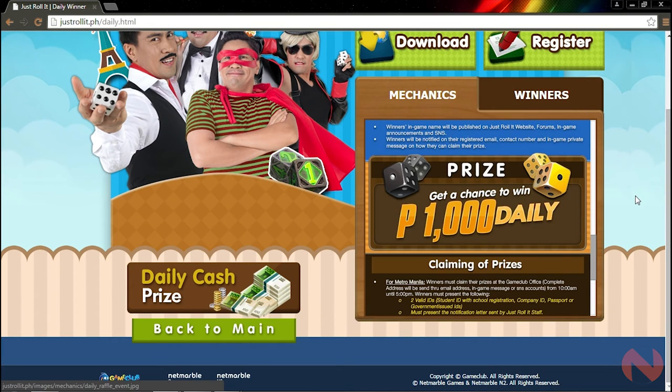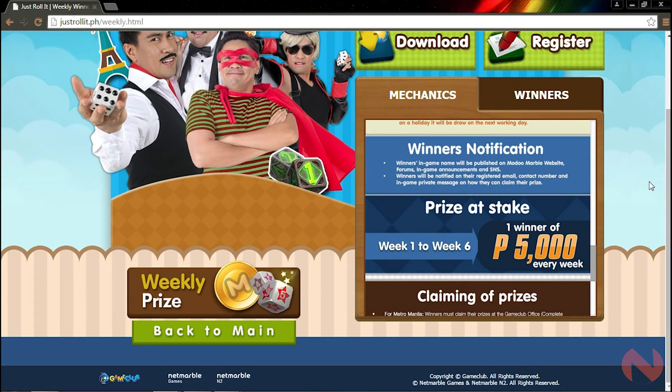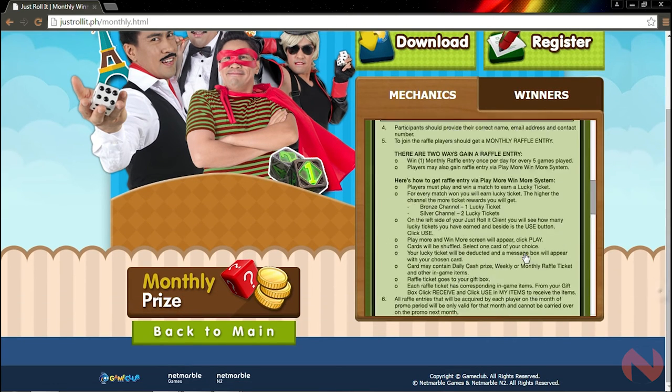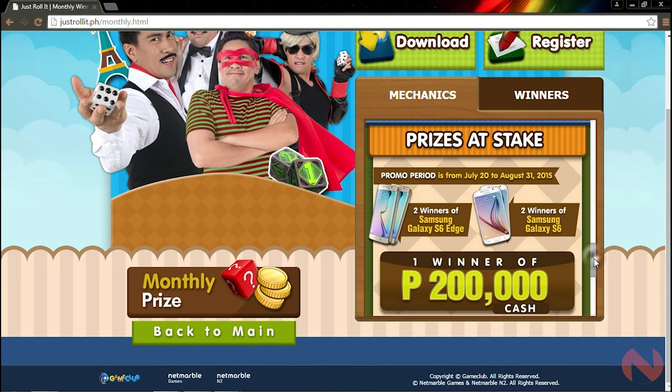The daily cash prize is 1,000 pesos. The weekly cash prize is about 5,000 pesos. And probably the grandest of them all, the monthly raffle — they will be picking 2 winners of a Samsung Galaxy S6, 2 Galaxy S6 Edge winners, and 1 winner of 200,000 cash.